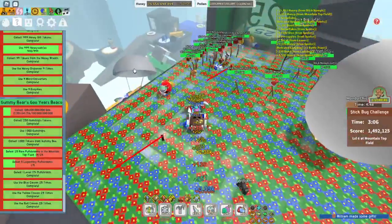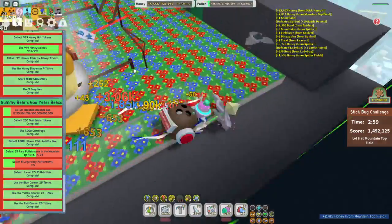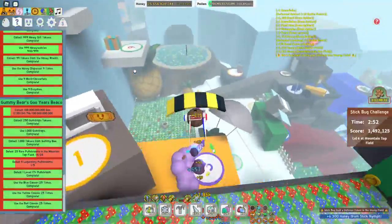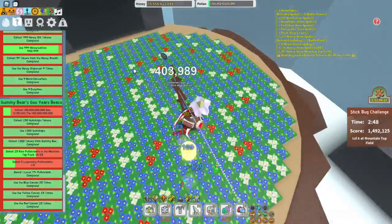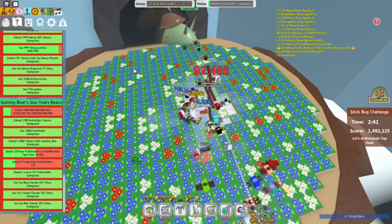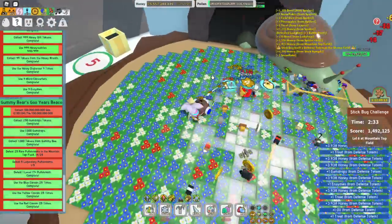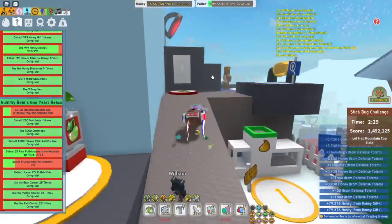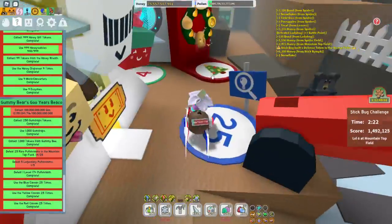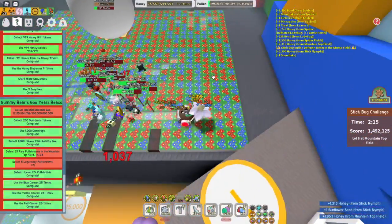Pop back up here, try to avoid getting hit. Bees will take a while because I went all the way back. Another defense totem — I try to get it as quick as possible because the defense boost is really good for him. As you can see it says defense totem plus 25% Stick Bug defense. The other guy joined me real quick and took it out just like that.